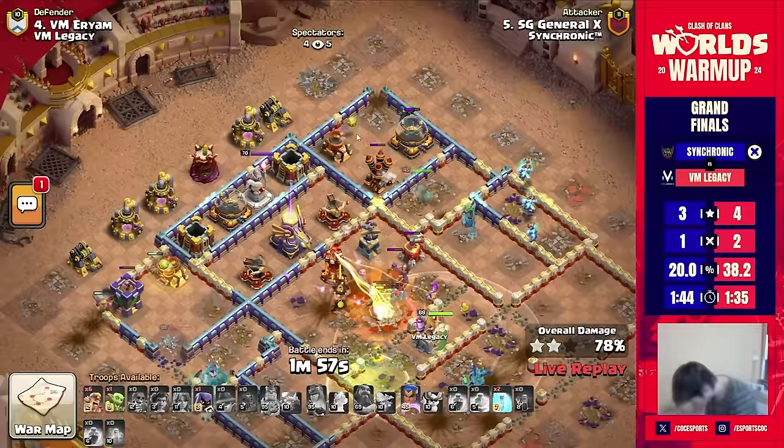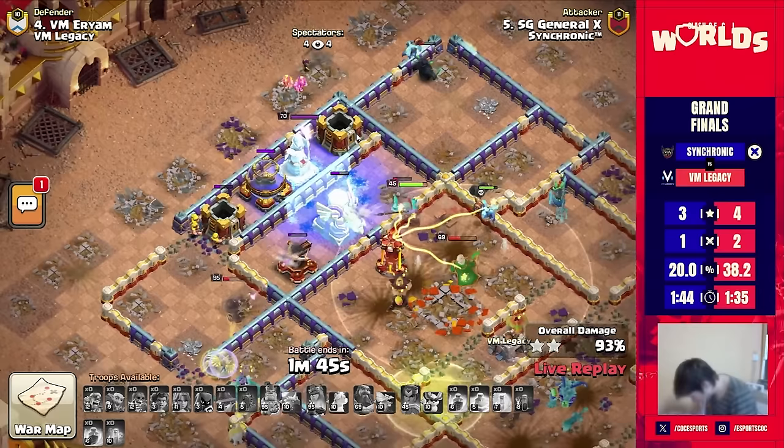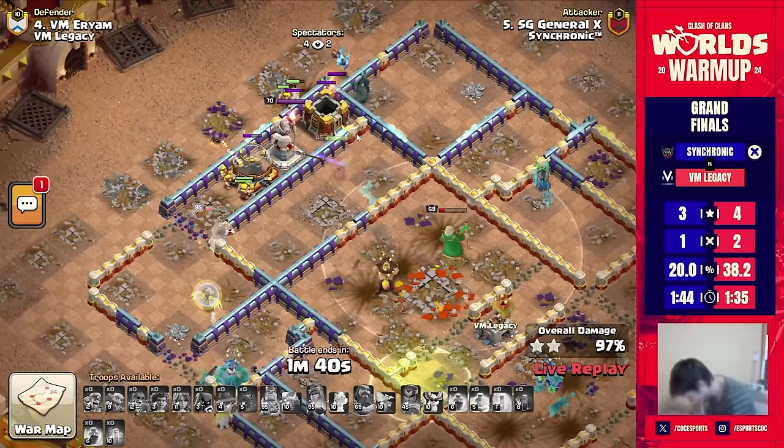That king got fantastic value. Super minions are coming out of the siege barracks, royal champion is still going through, and look at that Pekka — that's also going to help take out that mortar. Moving through again, distracting and tanking the ground expo to protect the royal champion. Drops the final handful of freezes, and we've got ourselves a three star — continuing to bring the three stars in for Sochronic. Great attack!